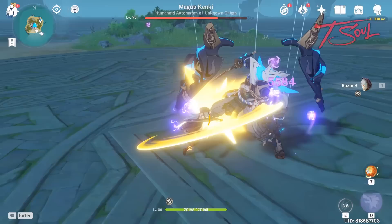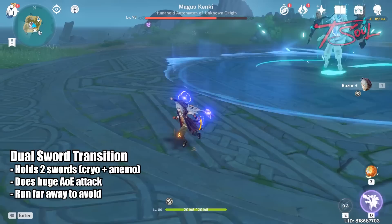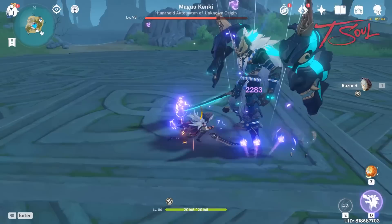When his health reaches around 75%, he'll enter phase 2. You know this is happening when he brings out a second sword. When you see this animation, run away pretty far — he will damage a large area around him.